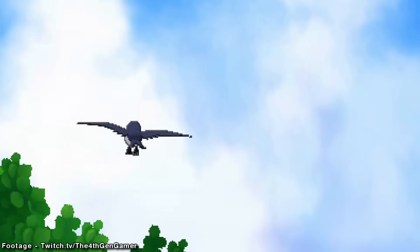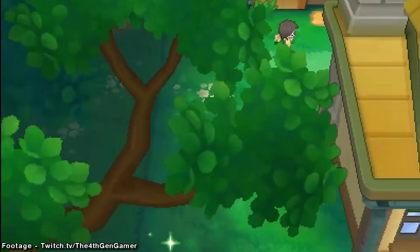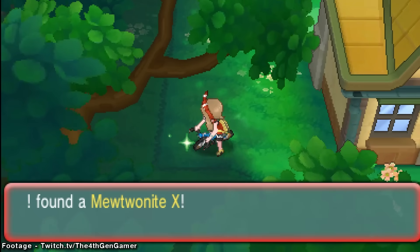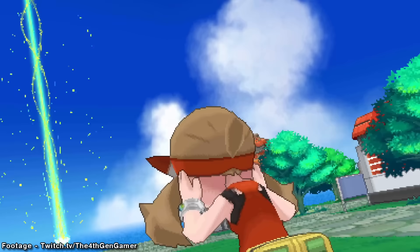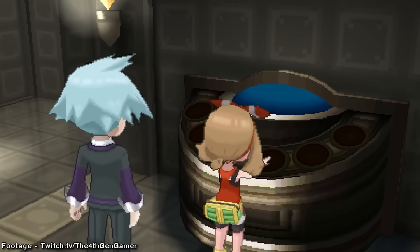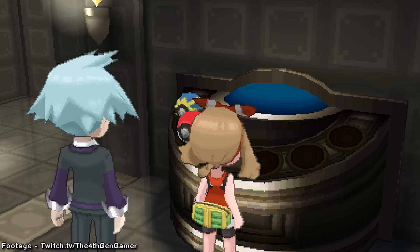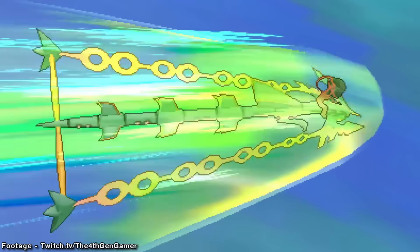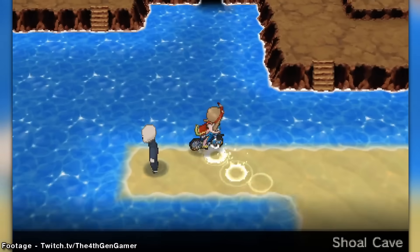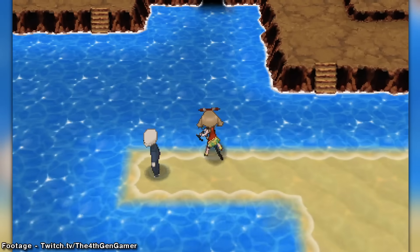To begin our journey of collecting ORAS's 45 obtainable Megastones, speedrunners will have to meticulously plan when is the best time to grab a Megastone versus when you should be completing parts of the main story. There's a lot of story to cover since most of the Megastones will only be obtainable after beating both the main story and the Delta Episode postgame. To add on to these complications, there's also a time-based Megastone we'll have to try and fit into this crazy journey.